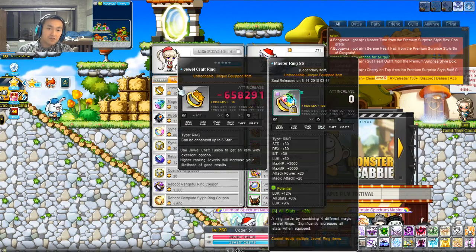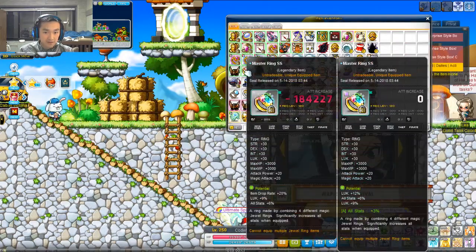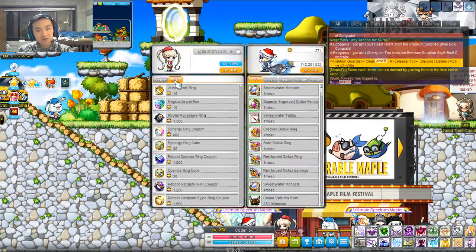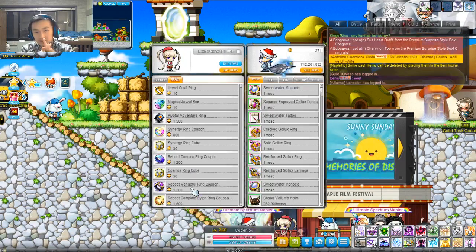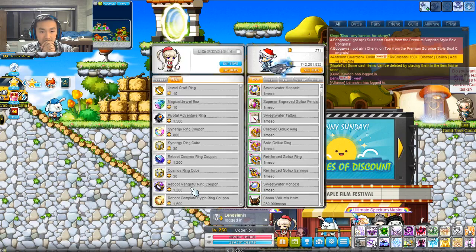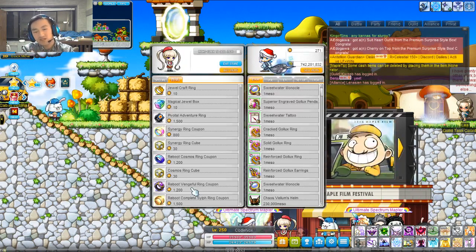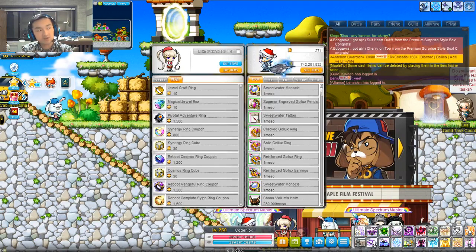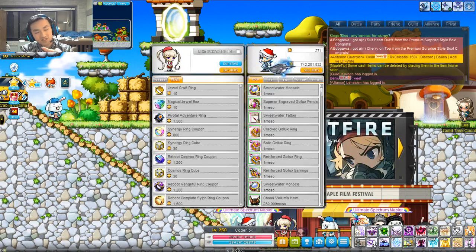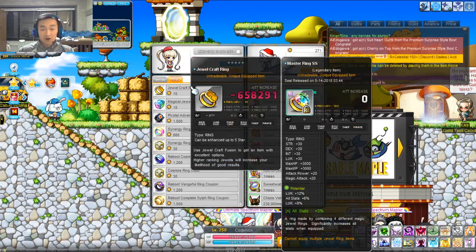If you already have Master Assess and Synergy Ring, and you do not plan on getting drop gear on Master Assess — which I actually highly recommend — but if you don't plan on getting drop gear anytime soon, the next best thing would be either Reboot Cosmos Ring or Reboot Vengeful Ring. These are the exact same stats, so it doesn't really matter which one you choose. This is kind of like a third ring and it's not too important, because in about two to four months you're going to be able to get the Chaos Ring, which is a lot better — it is best in slot for Reboot. So take it or leave it. But again, Master Assess and Synergy Ring are most important.